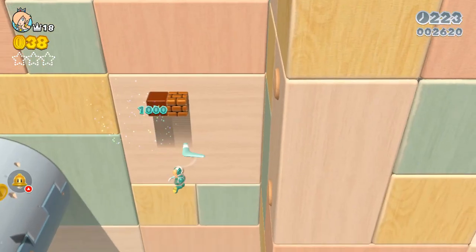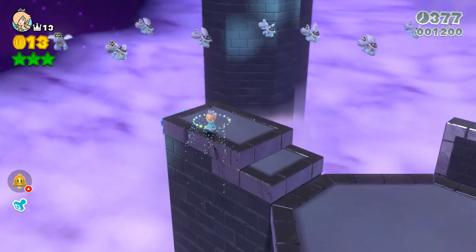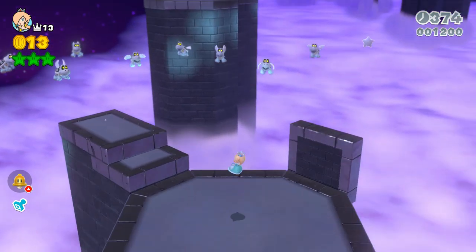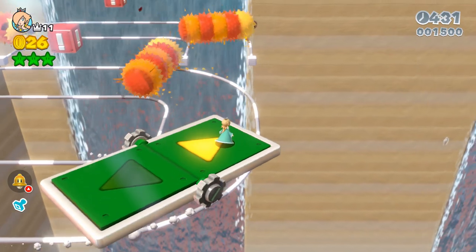Just remember that grabbing a power-up removes your spin. Lastly, Rosalina can cancel a long jump with a spin. Use this trick to save yourself from being bonked, or do cool stuff like this.